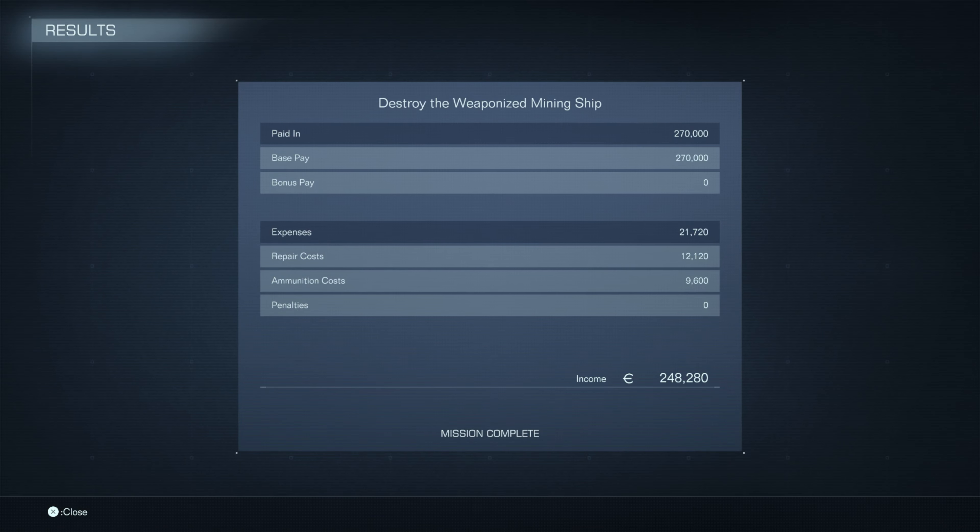Alright — we got paid 270,000 currency. Our expenses were $21,720: repair cost $12,120 and ammunition $9,600. We take home $248,280.